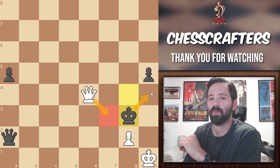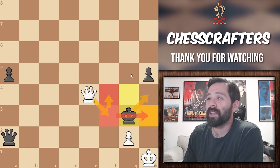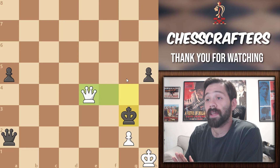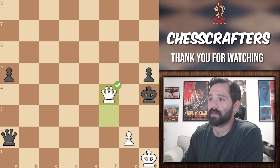What would you play here as white? I kind of hope you said queen to f4, because if you said queen to h3, you'd allow black to escape right over here on g5. But by moving queen to h4, black is not going to have any escape left, as you can see.